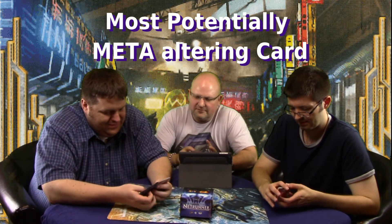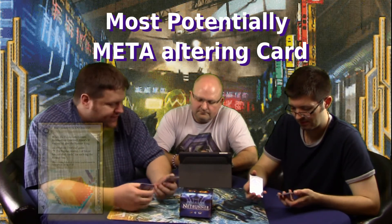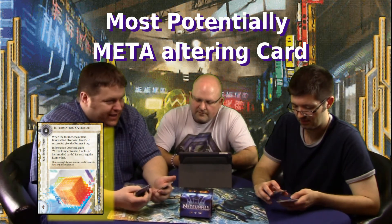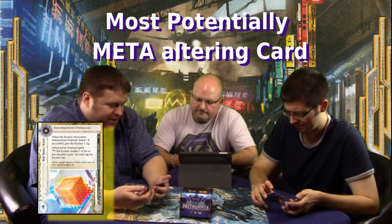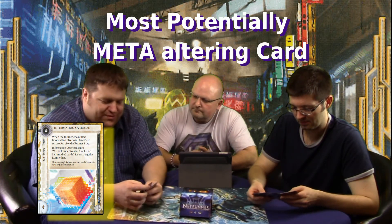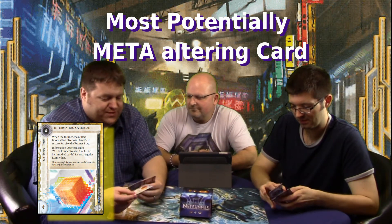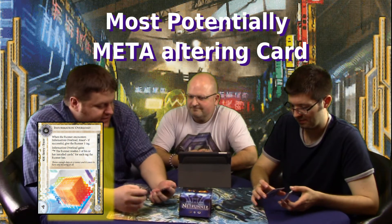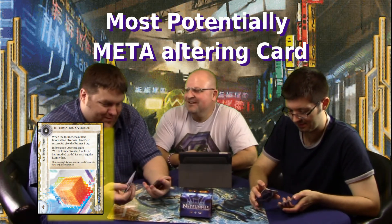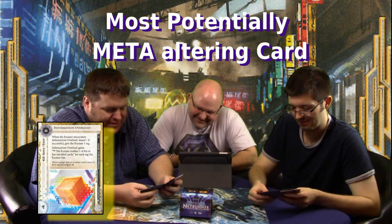What's the most meta-changing card? Information Overload — it kills tag me decks. With ten tags, Information Overload fires: trash one installed card per tag — all your programs, hardware, and resources are gone. Then you keep scoring because now they have to start removing tags, since the ice doesn't go away. Tag me is done unless you have parasites to remove it. A tag me deck with ten tags just gets everything destroyed and reset by one piece of ice.